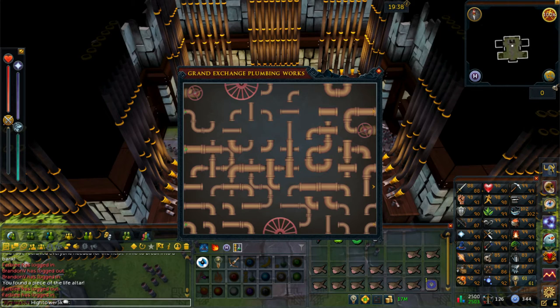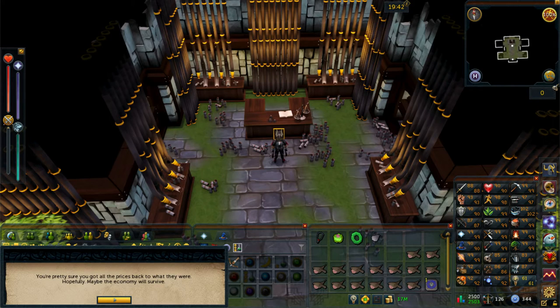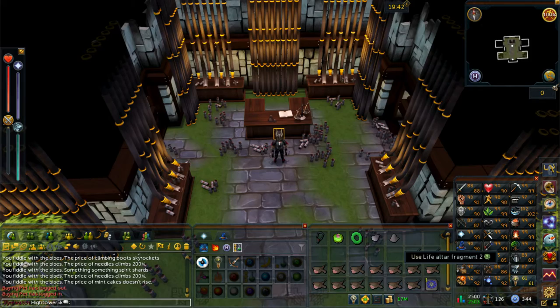Now we have to solve this puzzle. There are three different thicknesses of pipes and you need to sort them into the correct order — the solution is shown on screen. At this stage you'll probably want to pause the video and use this as a reference. Do note that all the pieces are actually in the correct position and there will be no dragging required — what you have to do is rotate the pipes by left clicking on them. Once you solve the puzzle, the screen will close and you'll get a message saying you're pretty sure you got all the pieces in the correct place. You'll then also be given life altar fragment two.